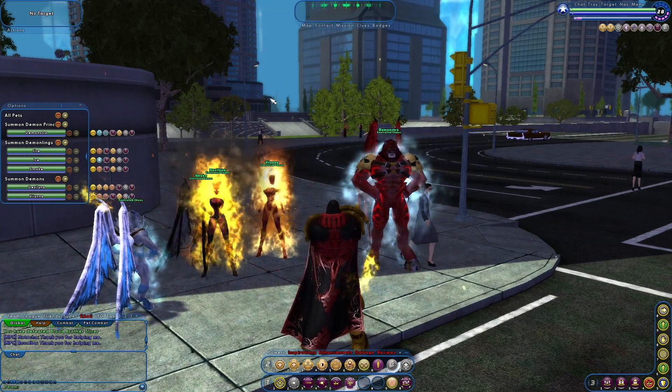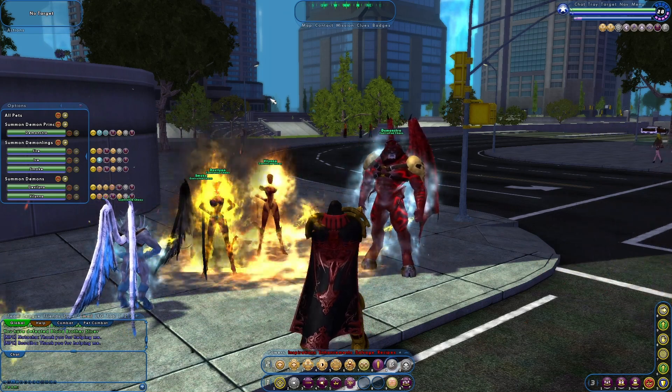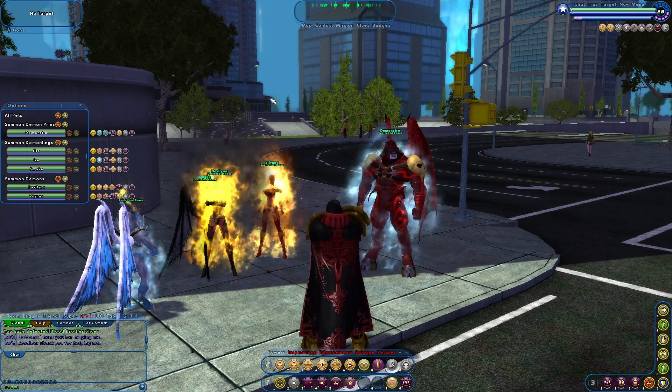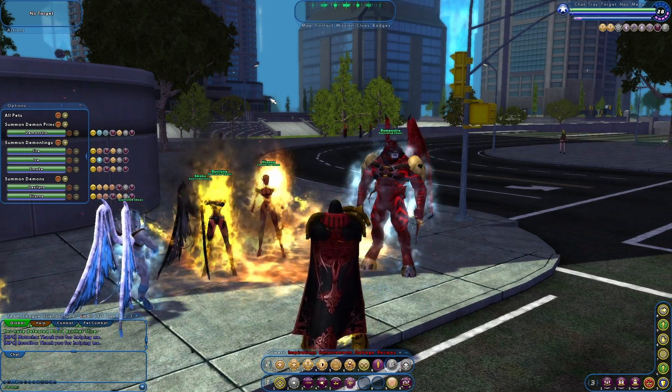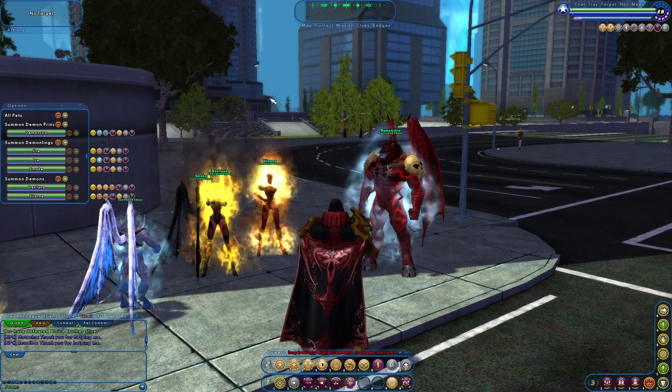Above the selection keys, you're setting stances: aggressive, defensive, and passive are mapped to four, five, and six. Then seven, eight, and nine are attack target, stay — or hold ground — and go-to.